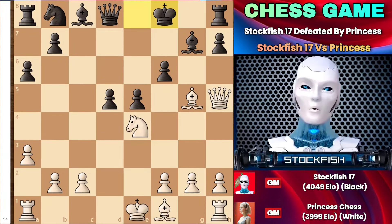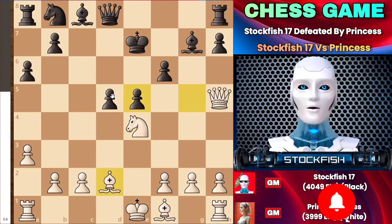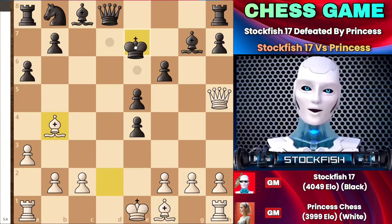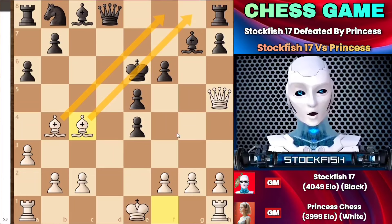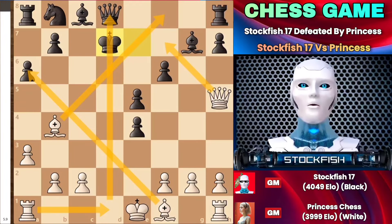Going back to the position, the king cannot go to f8 as it will be in danger. Therefore, as the king moves up, the bishop goes back to the d2 square. Capturing the knight on e4 is still not possible because after bishop to b4 check, the king will be in serious trouble. If the king goes to e6, Princess Chess's bishop can go to c4 square, checking the black king. If the king went to d7 instead, Princess could easily consider rook to d1, checking the black king, and the position would be completely lost.